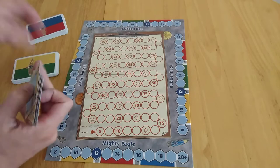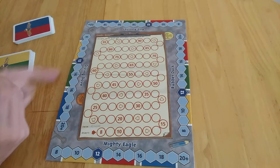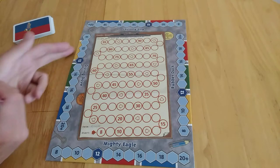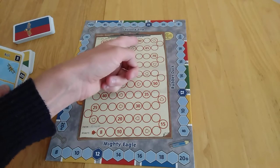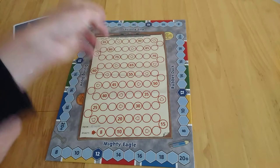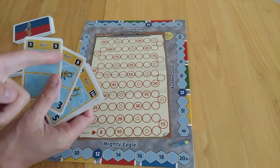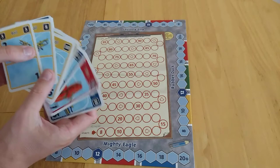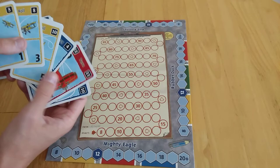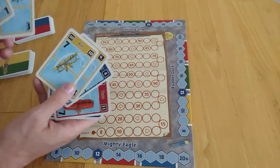Now, what I need to do — say I'm the start player — you're going to be going around here and trying to complete the Diving Dove, the Mighty Eagle, the Rubber Duck and the Red Rooster. Once you've got a scoring marker placed on all of these four, you then do a final routine. You need to get a total of 25 or more, and if you're successful, the game will end that round, and if you have the most points, you win.